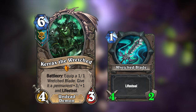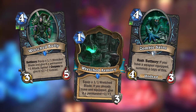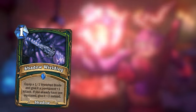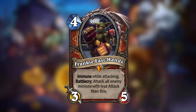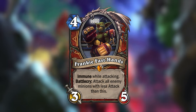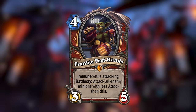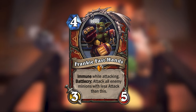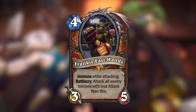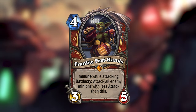To further support this new mechanic, all the Death Knight cards in this mini-set center around Wretched Blade, and the same is true for Demon Hunter. The mini-set also introduces a new legendary for Warrior: Franky Fast Hands, a 4-mana 3/5 legendary with Immune while attacking. Franky will attack all enemy minions with less attack than himself — which synergizes well with the hand-buff package from Mean Streets.